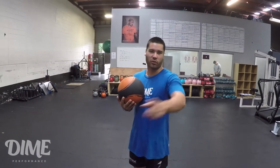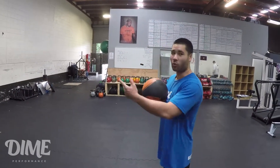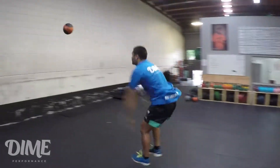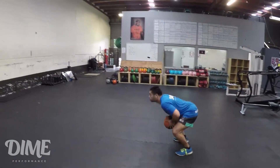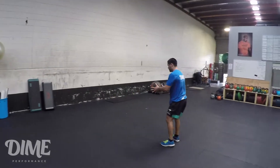Take two. When you do this, try not to throw it somewhere where you have to go get it — use a wall. And that's the medicine ball chest pass with broad jump.